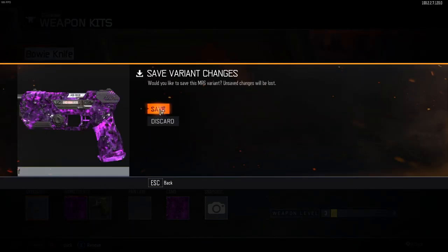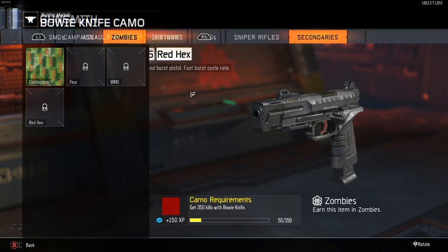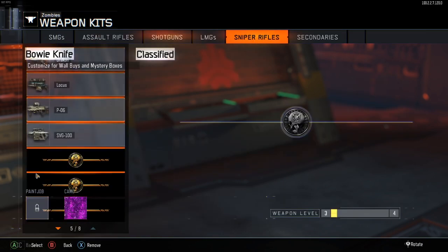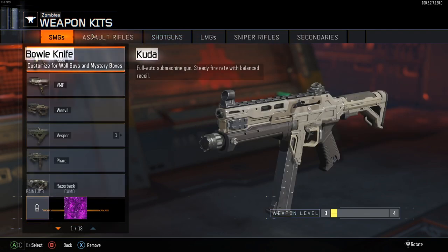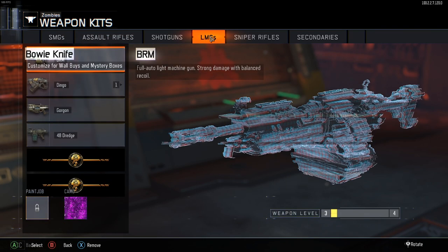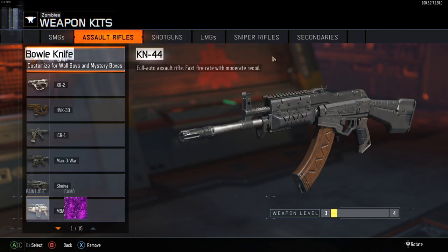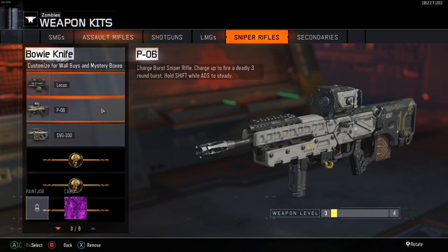You can add whatever camos you want. If you have DLC weapons like the 1911, you can add those as well. If you have something like the AK-74U, you can add attachments to that too, though some guns don't work so don't 100% count on it. I also found that if you've just prestiged, you can put attachments on weapons even if you don't have them unlocked yet.